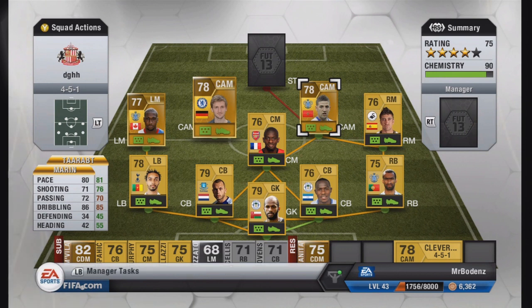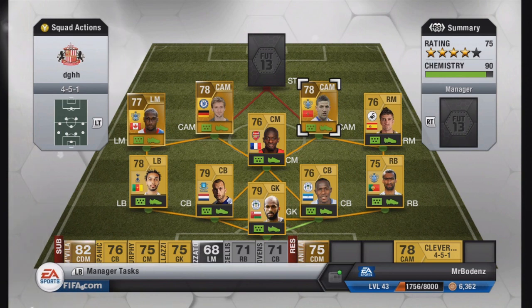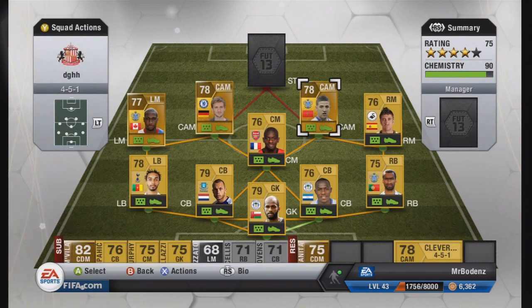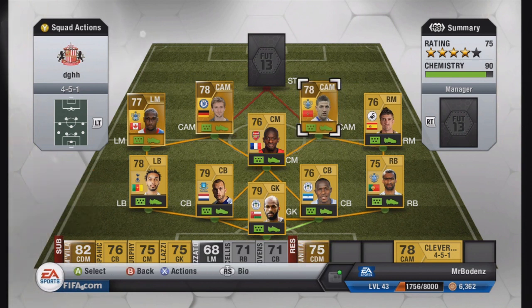The second CAM is Terat, and you should all know who he is. I love having players I can do anything with, and Terat is that person — 5-star weak foot, 5-star skills. He's 5'11" so he can even cross the ball in and sometimes headers go in, even with just 55 heading. He's got 81 pace, 76 shooting, 70 passing, and 85 dribbling. His stats aren't the best, but having that player who can do absolutely anything is a phenomenal addition to a team like this.